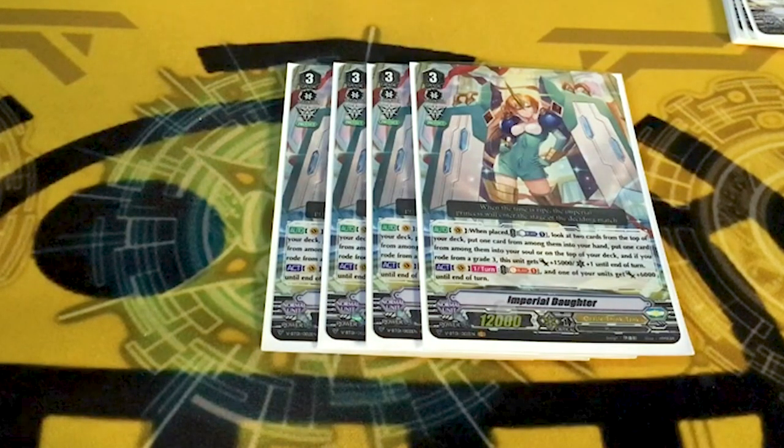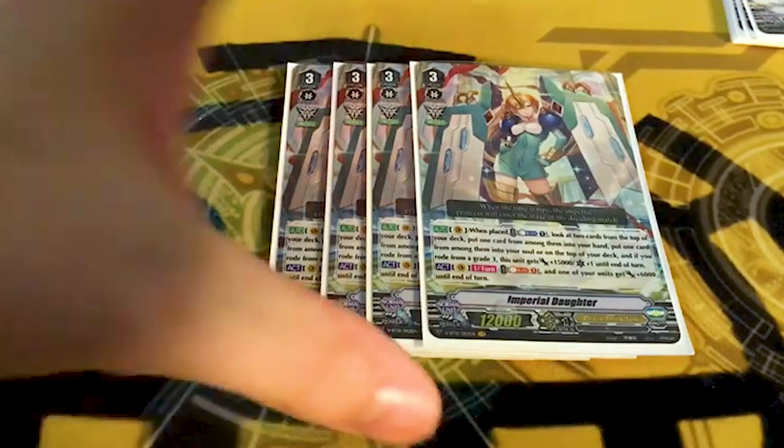If you forgot, because I haven't actually talked about this card since a year ago when standard came out and OTT got support last — on counter ride, counter blast one, check top two, put one from those cards in your hand and the other either in your soul or on the top of the deck. You get to dig for those triggers or just manually do it. Also, if you ride on top of the three, she gets 15k and a crit. You can also soul blast one to give a card 6k. We love resources, we love forcing triggers. It's a pretty good card.